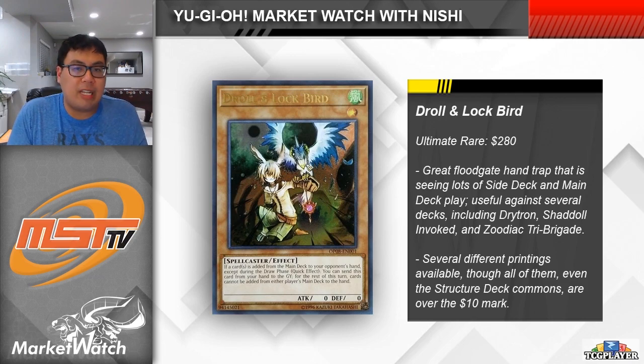The card is a hand-trap floodgate that effectively single-handedly shuts down entire strategies in this format. It's really useful against Drytrons, Shadal Invoked, Zoodiac Tri-Brigade, and even Dragon Link — all of these being meta decks that have a difficult time doing anything under Droll. Just looking at tournament results over the last couple of weeks, I'm seeing it mostly sided, but also even mained in a ton of different strategies. I think that people are starting to see Droll and Lock Bird as a hand-trap staple, very much like Ash Blossom and Joyous Spring, and the card is likely to continue to retain a good chunk of its value regardless of how many times it gets reprinted.